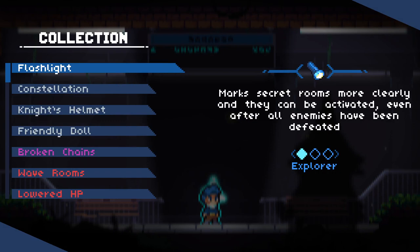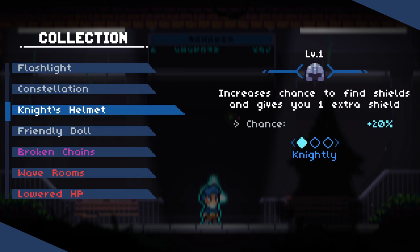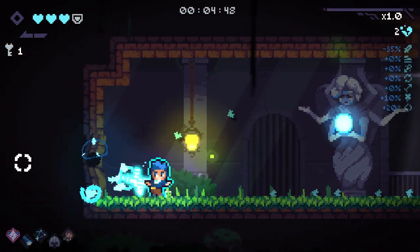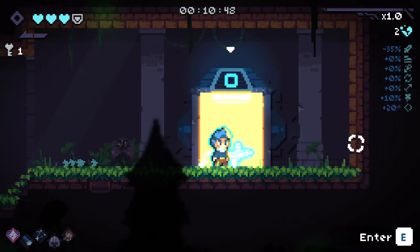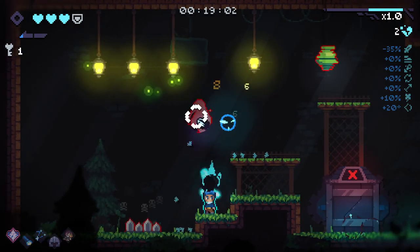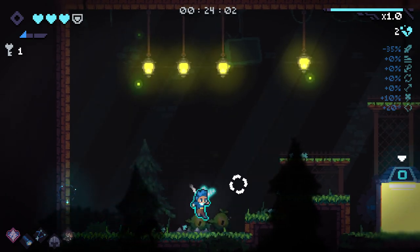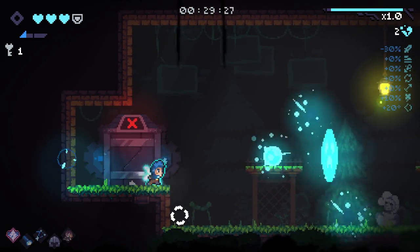Flashlight makes secret rooms more clear - I've had this one before, it's a very useful item. We've got Friendly Doll, which is great for the HP drops and armor drops. And the Constellation - observing city runes gives you a choice between multiple celestial weapons, that's super good. And we've got the SMG this time, which I don't like that much because it's quite weak. But it does seem to have gotten a fire rate boost. We've already got a jammed enemy here. Really should be checking secret rooms before killing everything. Gonna get some damage up - more damage up the better because this gun starts a little bit weak.